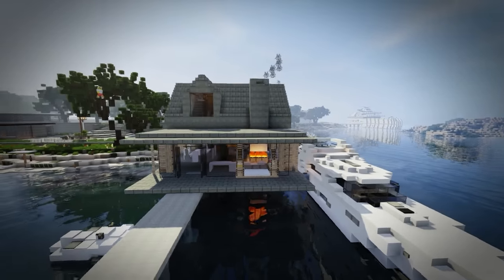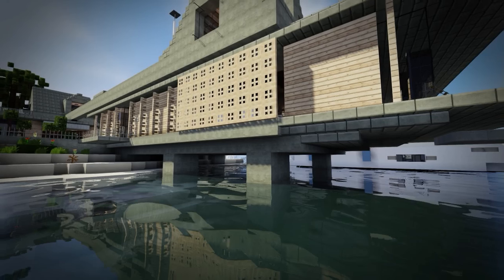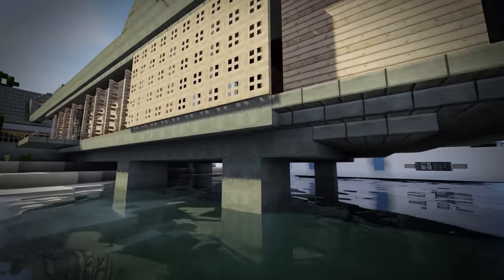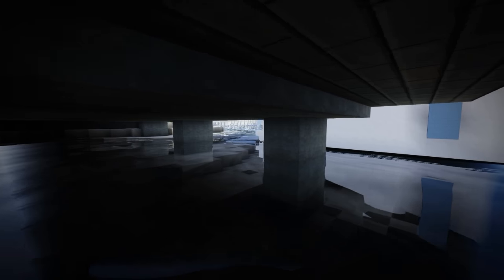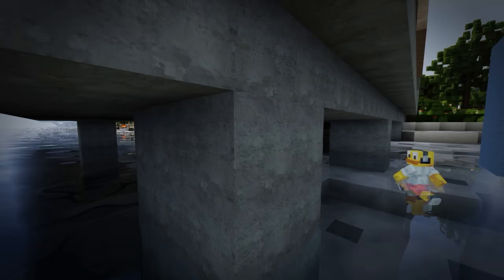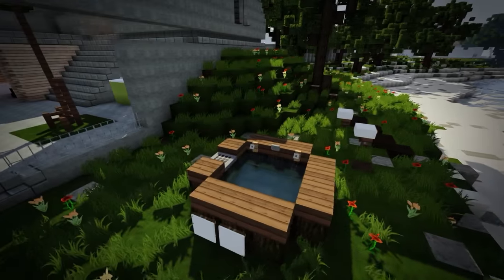I was going to say that's a sleek chimney design but the chimney is actually on the other side. The support construction underneath is so simple — and this is actually the biggest problem when people start building in Minecraft. The first 100 blocks look crap. But look how simple it is: basically three-by-two stone pillars going up and then just a platform. You add and demolish, add and demolish, and it becomes something.